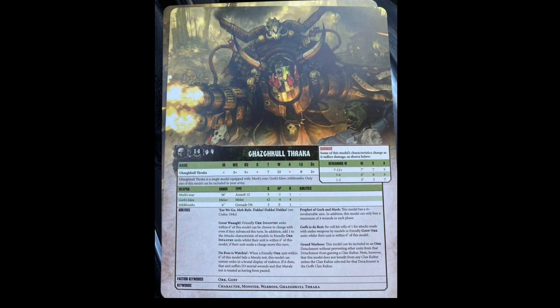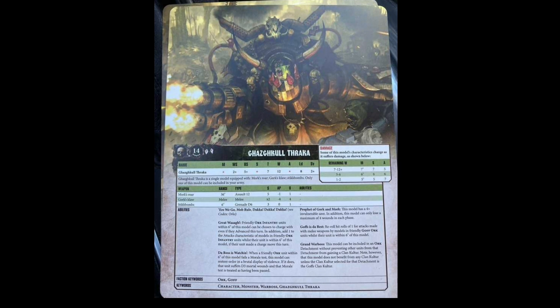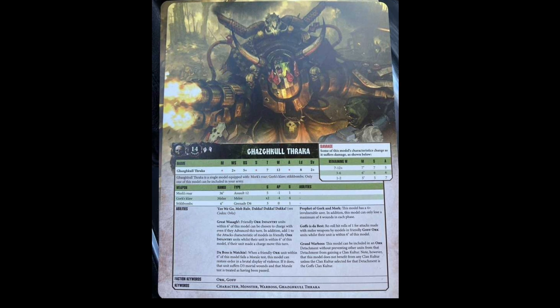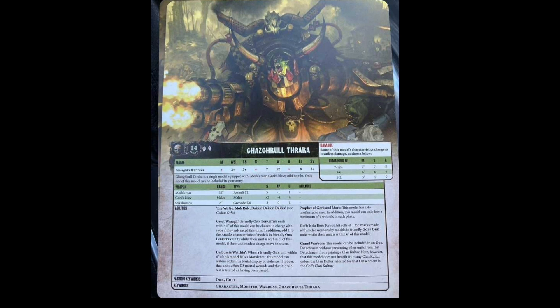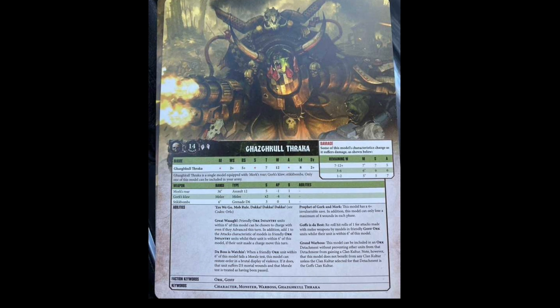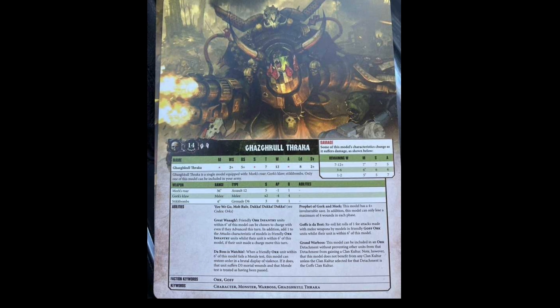We've got the rules, so let's take a look. Gazgall Fracker starts off with a movement of seven inches, dropping to six and then to five as he loses wounds. He has a weapon skill of two plus, a ballistic skill of five plus, and strength which drops from seven to six to five. Toughness is seven, and he has 12 wounds.